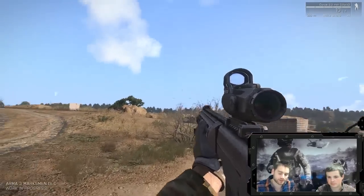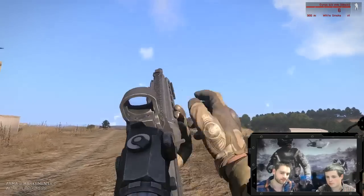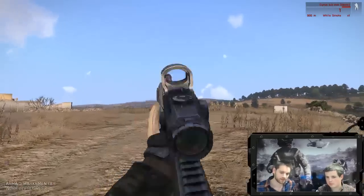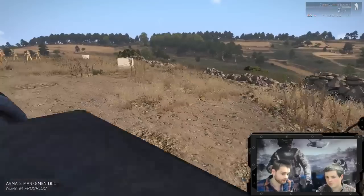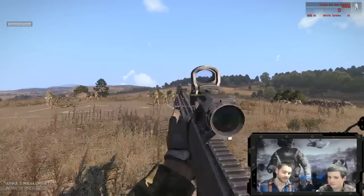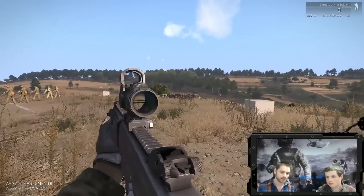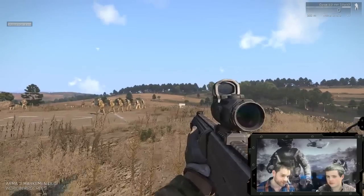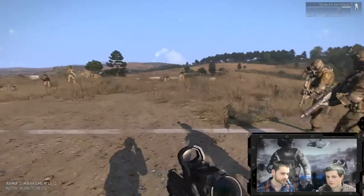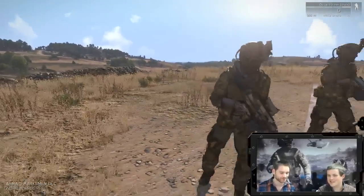We can also see the new reload animations. Each of these premium content weapons has received a lot of polish. When there's a new caliber, you can see the ejected casing. When you reload, we have special new reload animations. For the longest time, we had this inability to show the ejected casings in first person — this is when you shoot and see the brass coming out the side of the weapon. We actually weren't able to do this before, but with our focus on the marksman weapons it's now fixed. Particularly when you're firing the machine guns, you get this real sense of firing a weapon.